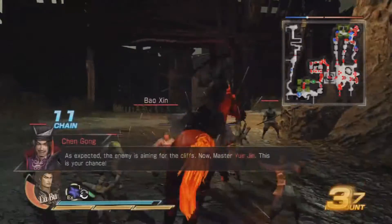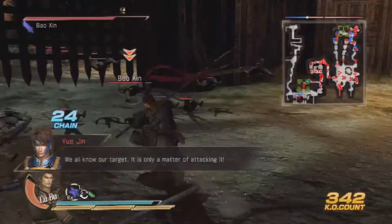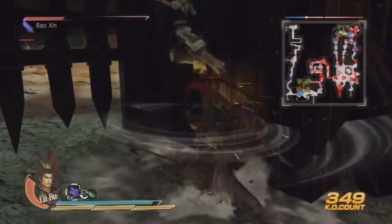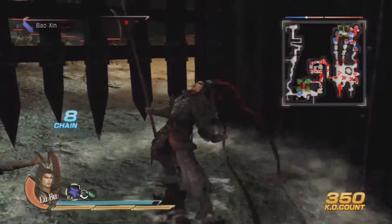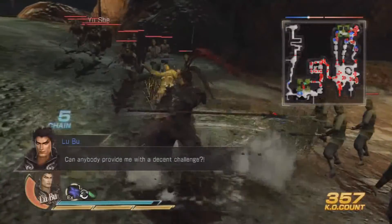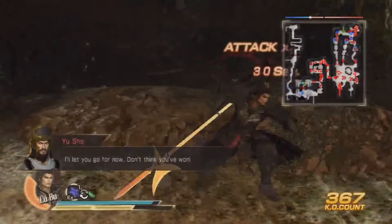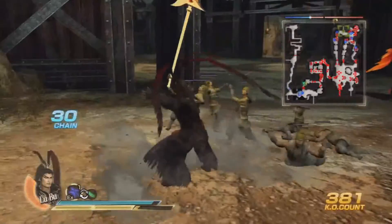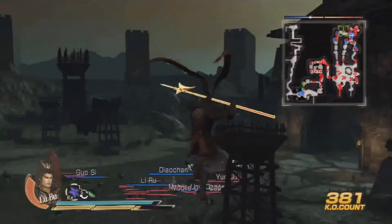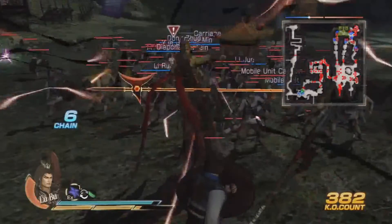As expected, the enemy is aiming for the cliffs. This is your chance — we all know our target, it is only a matter of attacking. Come on! I'll let you go for now, don't think you've won. Boom, that's it — skill increase, nice! I would be honoured if I could test my skills against you. I grew tired of your presence — bang!